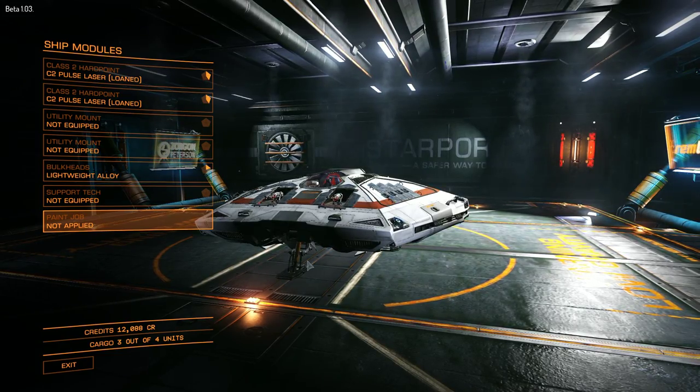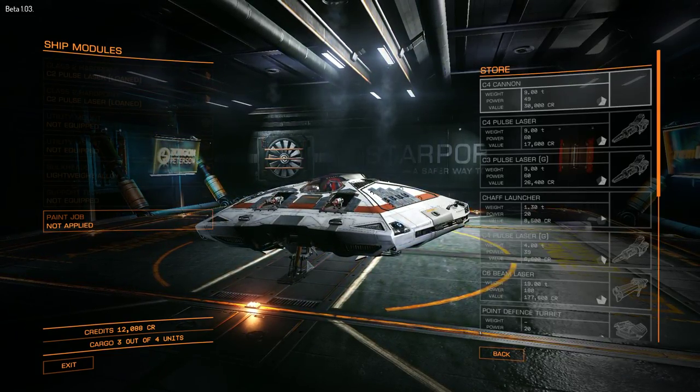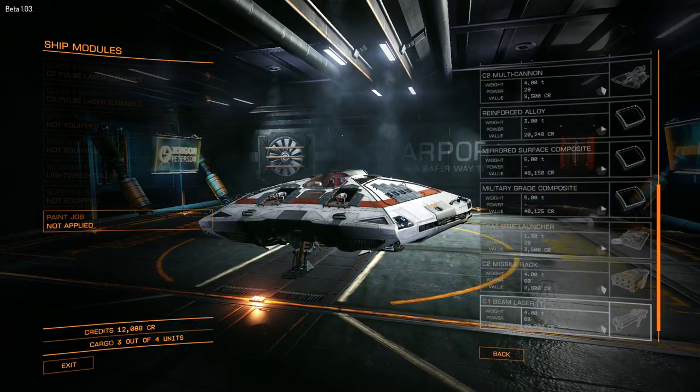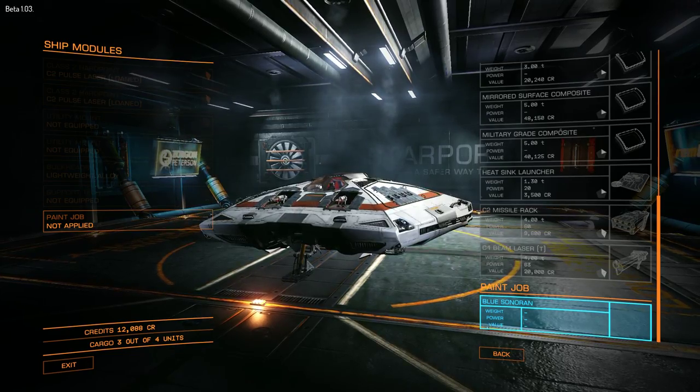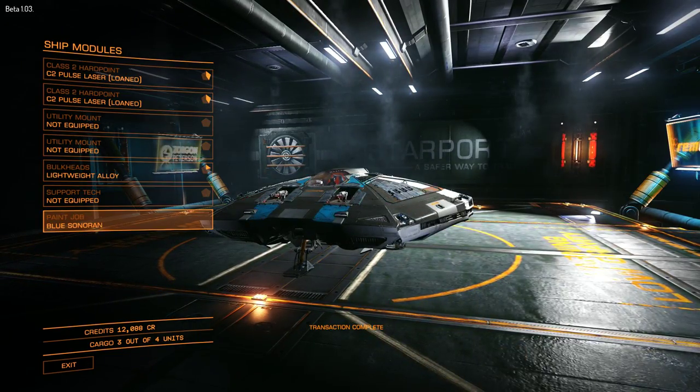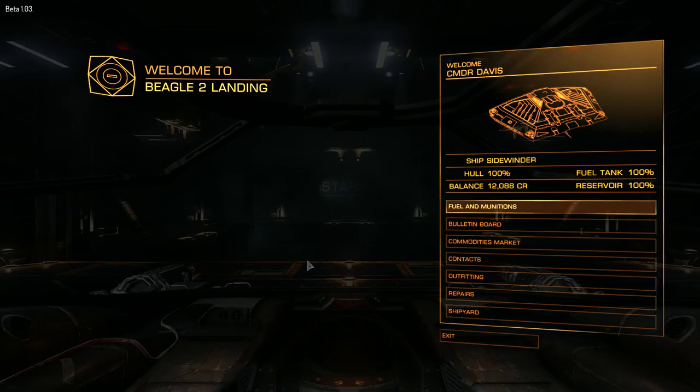At the bottom there you'll see paint job, apply paint job, and then scroll down to the bottom. Any purchased paint jobs should be there, so confirm that. New paint job's on. There you go.